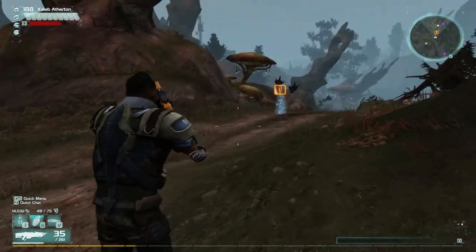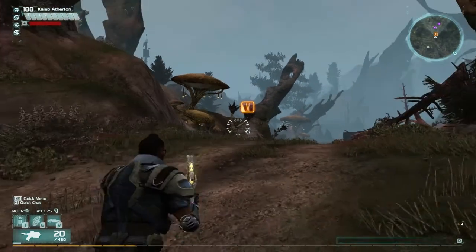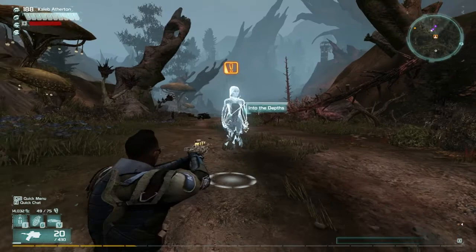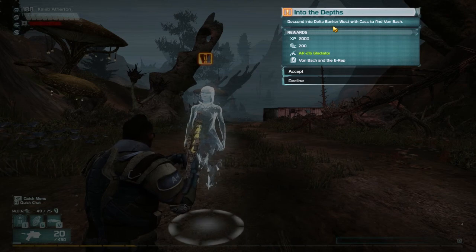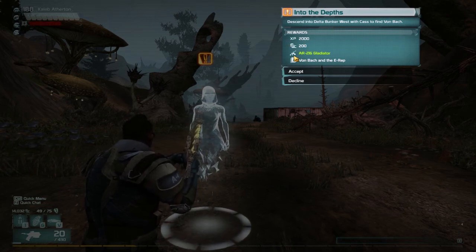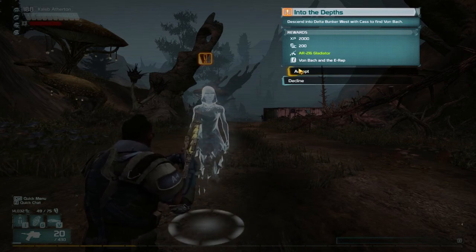So anyway, my weapons are this gun and this one. This one is a bit better than the previous one — it hasn't got as good a range, but the bugs that come out of it do way more damage. So I'm just going to start this main mission now. Descend into Delta Bunker West with Kass to find Van Bach. XP 2000, 200 money, what looks like an assault rifle and also an information document — Van Bach and the E-Rep. Let's accept that.